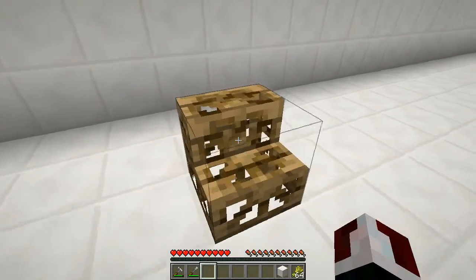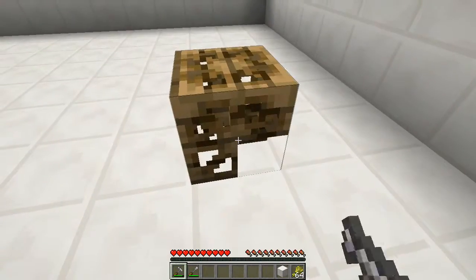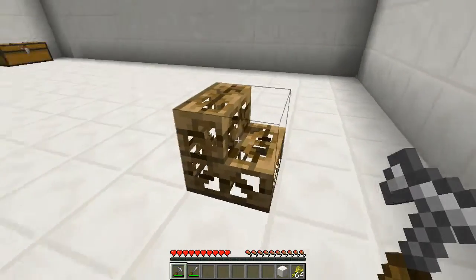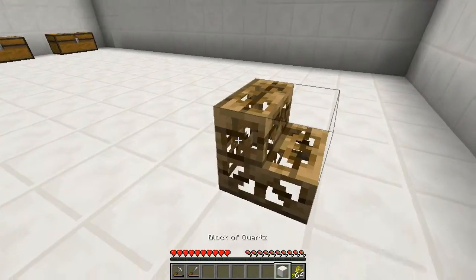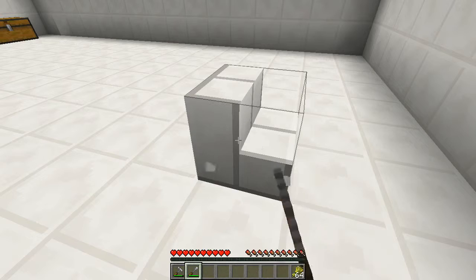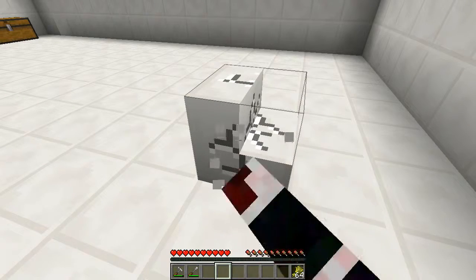Next item: the carpenter's stairs. Simple — looks like stairs. Right click, it's now upside down. You can get a sideways one too. Again, the same rules apply — you can chisel them and make them look awesome and epic all at the same time.